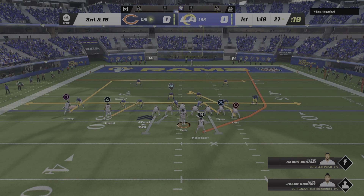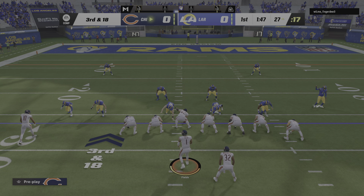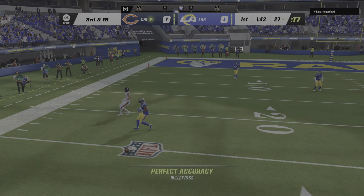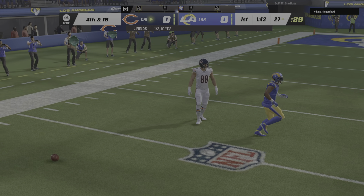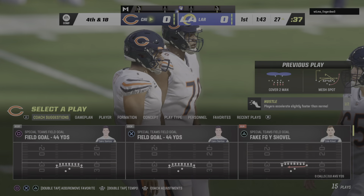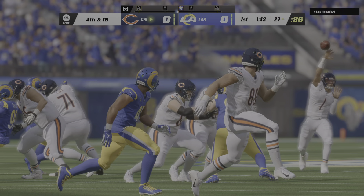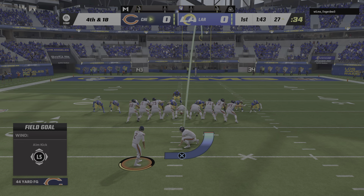So now following the sack, Fields and the Bears looking at third down. Now it's Fields — that one's going to be knocked away and incomplete. That's going to hurt a bit because they needed to come through with a completion there. Now a drive that started with great field position is facing fourth down.